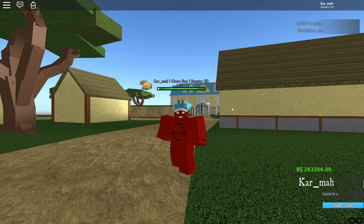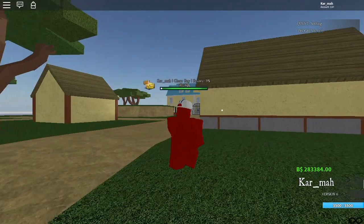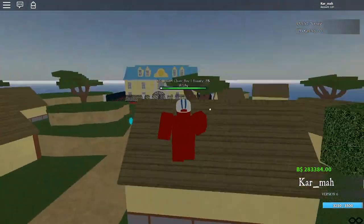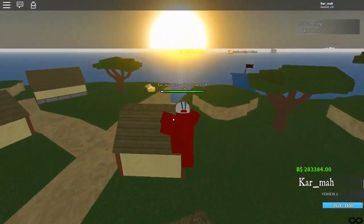Hey guys, it's Karma and I'm back with another One Piece Treasure video. Today I'm showing you guys the new spot for the elephant head, or the updated version of how to get black leg. I have to give a shoutout to somebody in my Discord — I think it's 'Hide My Stats' or something — because he showed me where it is, so thanks to him.